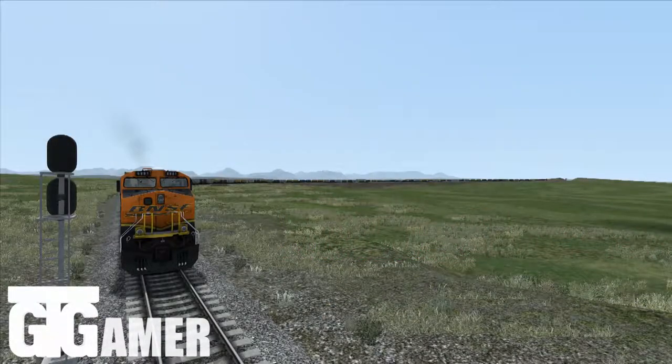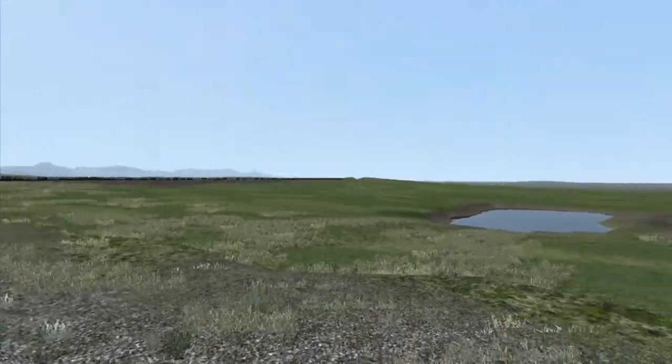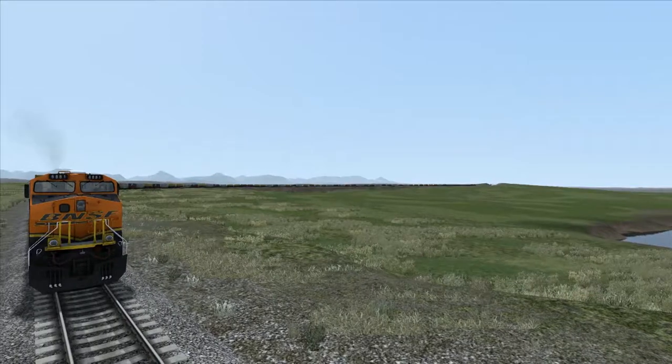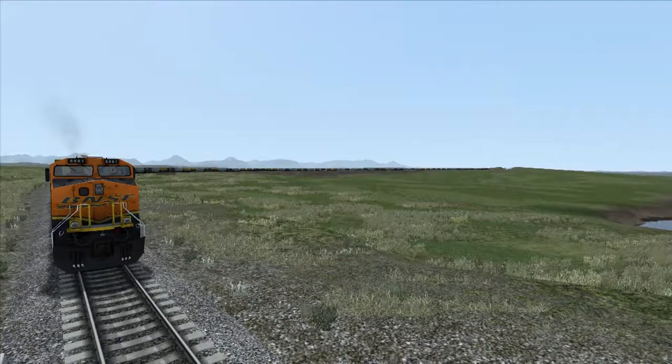What is up guys, GTGamer here and welcome back to Train Simulator 2017. We're in Montana, it's a lovely sunny day and it's pretty flat around here. Over there in the distance there's quite a mountain, but it's pretty flat here. We're at Browning station and we're travelling along the very famous Marias Pass route from Browning via Cutbank to Montana.